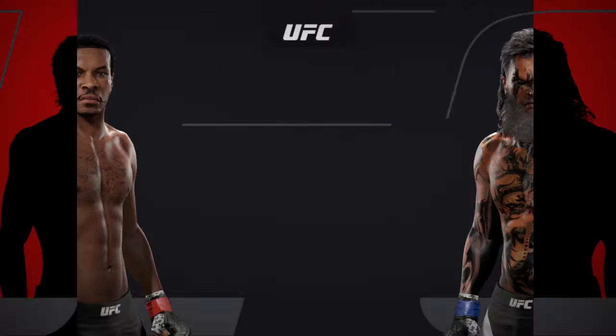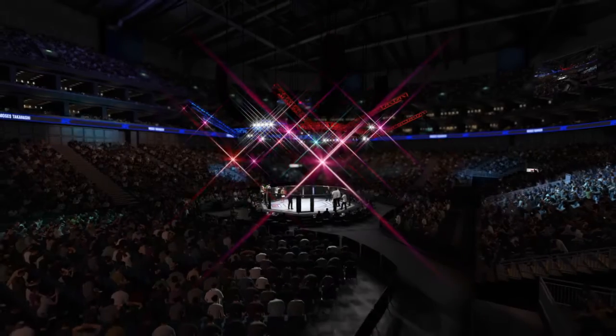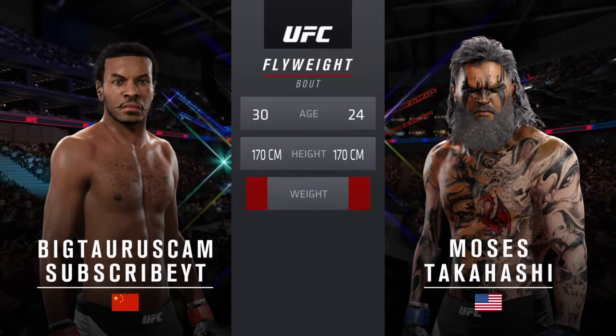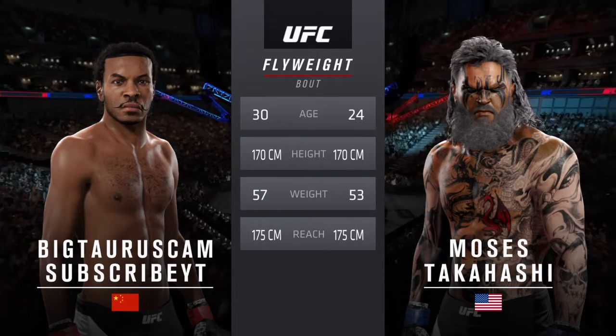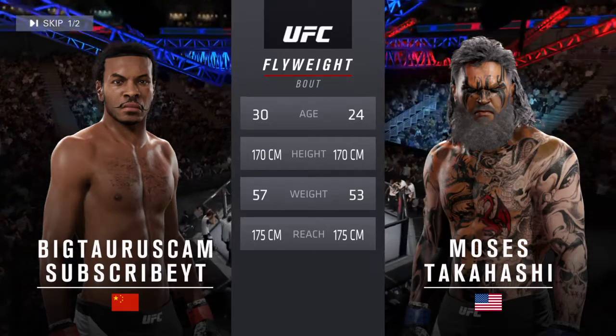Coming up next, it's a flyweight showdown between El Toro and Ghost Dog. Our tale of the tape for this flyweight fight: El Toro is six years his elder. The reach is identical. And now with our official introductions, here's Bruce Buffer.